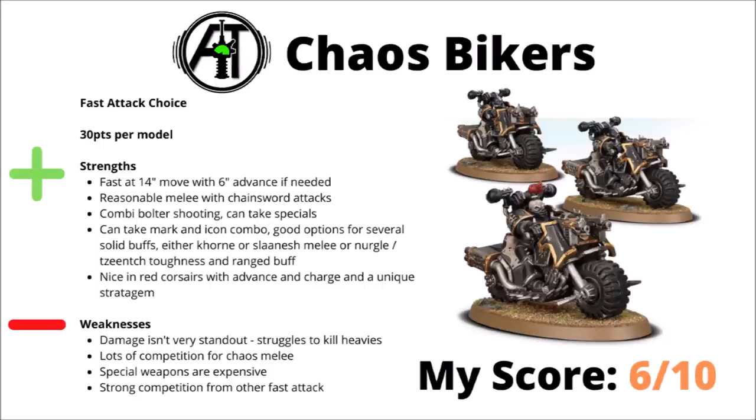Next up we've got the Chaos Bikers — 30 points per model. Despite having disadvantages with terrain compared with things like Raptors, they are pretty interesting with a very fast move — 14 inches and a 6 inch advance if needed. They're one of the units that can take both marks and icons as well, so their melee can again be a bit bitey with Strength 5 and AP minus 2 with Khorne, or potentially get more toughness and some better range power with Tzeentch or Nurgle. They pack a little bit of shooting power with those combi-bolters and the option of specials, and maybe as a unit they're perhaps best in Red Corsairs — they have a unique stratagem for them, plus the ability to advance and charge is extra nice when that advance is basically a 20 inch move. Outside of Red Corsairs though, I feel like they're quite a niche unit — their damage is really quite anti-infantry focused so they won't be killing heavies, their special weapons are a bit expensive, and there's strong competition from the other Fast Attack. Overall I rate them a 6 out of 10 — they feel like a unit that's a bit on the niche side.